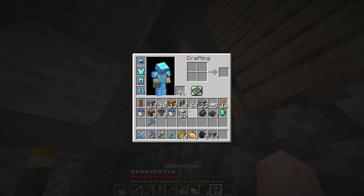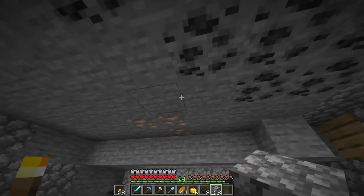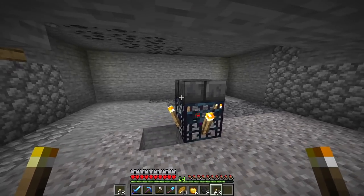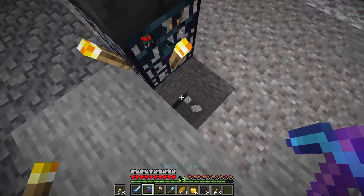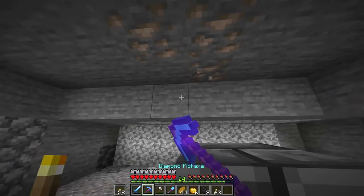So let's block this off really fast. We need two blocks above the spawner, and again, place a slab on top of it. The reason we place a slab on top of the spawner is just so spiders don't spawn on top of the spawner. And then three blocks below it. I'll be back with you guys once we're finished with this room.